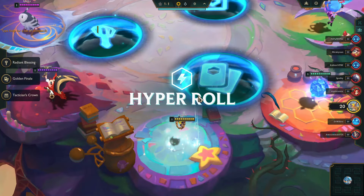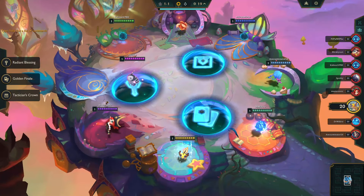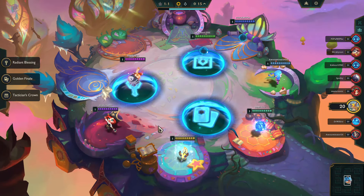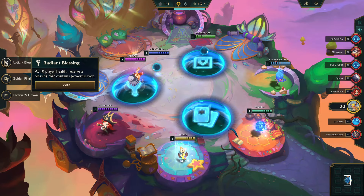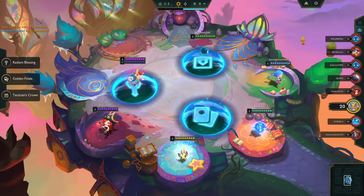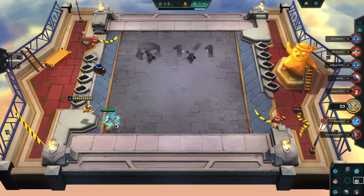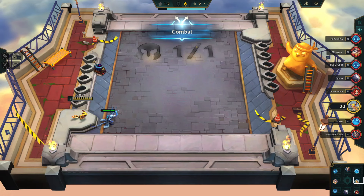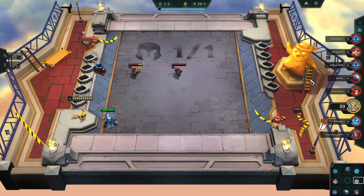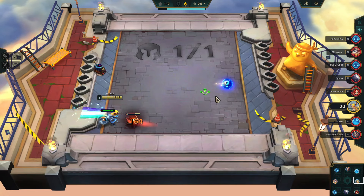Welcome back to TFT HyperRoll with Artar and the five builds you should know to climb to hyper tier this season. If you want the full story about why this video exists and my thoughts on set 12, use the chapters to jump to the end or just watch the whole thing. Let's jump right into the builds — these are designed to get you into the top four, not necessarily to win. We're going to start with a straight vertical trait, and that is Frost.